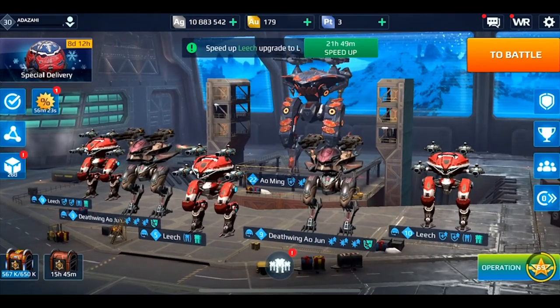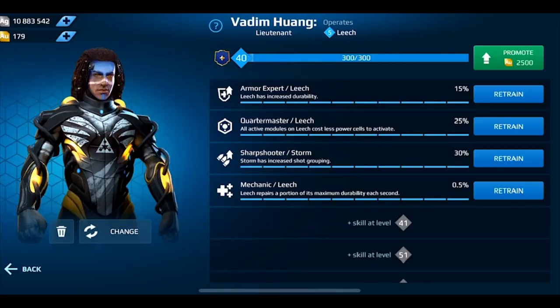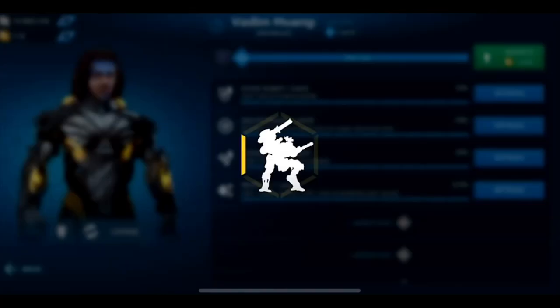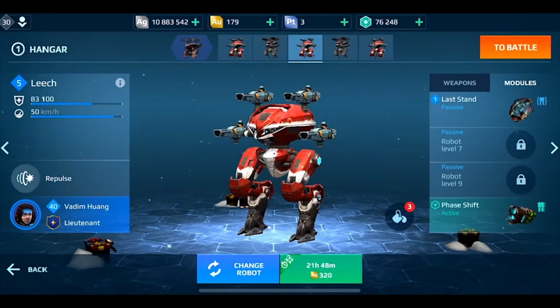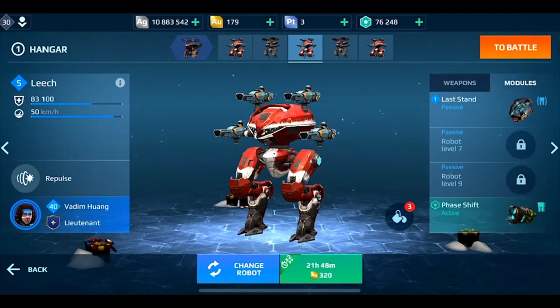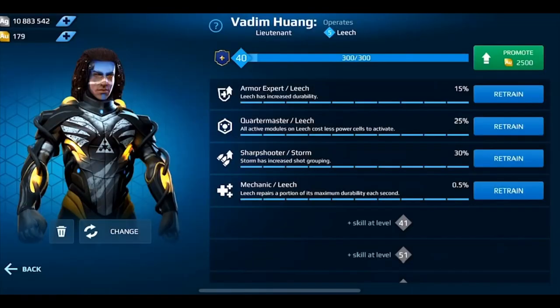Avengers and Storms are definitely the best weapons if you're trying to stay on a budget. For pilot abilities: Quartermaster is amazing — I use it on all my leeches. When you're running a leech, basically every leech needs a Phase Shift — it's completely necessary to do well. Phase Shift is expensive, and using the Quartermaster ability takes a whole 10 power cells off your Phase Shift cost, so instead of 40 it only costs 30. Mechanic is amazing — I recommend it on any bot you ever use, 100%. Mechanic is the best ability in the game, hands down — it's literally a passive silver generator.